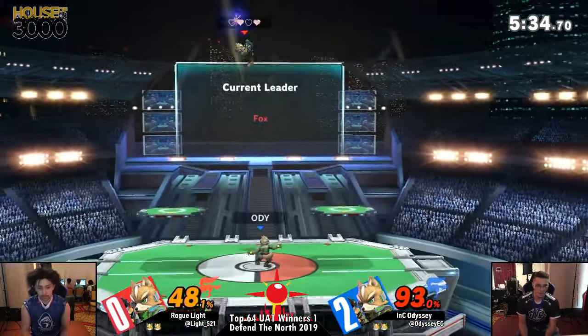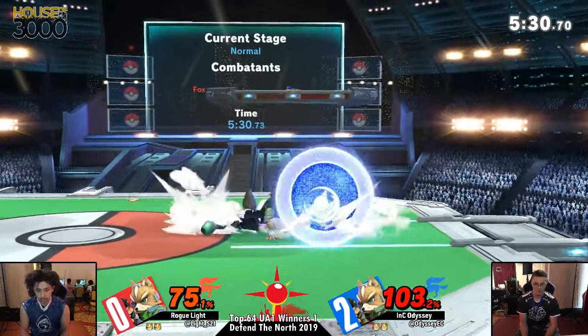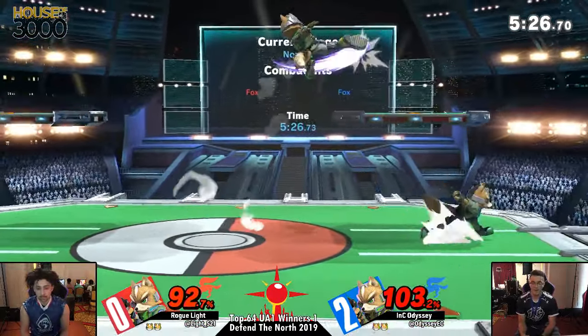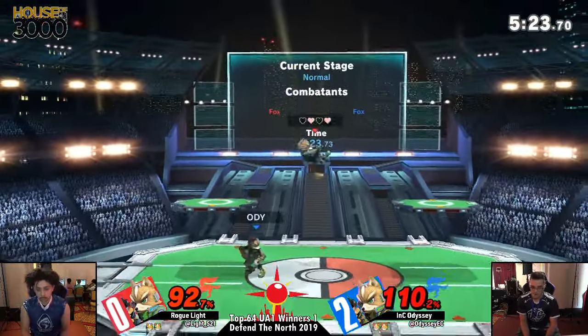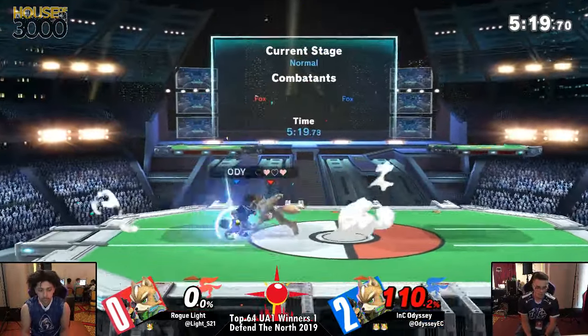I can't even tell who this one is. I like the rising Nair from the ledge — it's smart. Odyssey has Light in the air now. The illusion, but fires back with the down smash. Looking like almost a little Omegatech — reminiscence of Melee. But instead, Odyssey's going to get the parry! The parry into up smash! The parry into up smash! Odyssey!